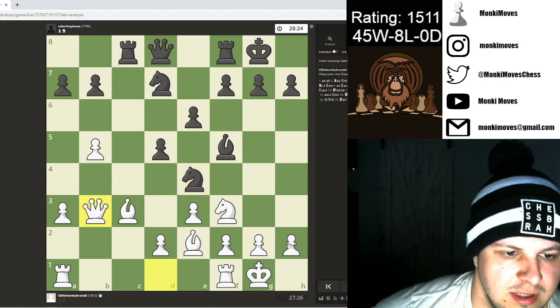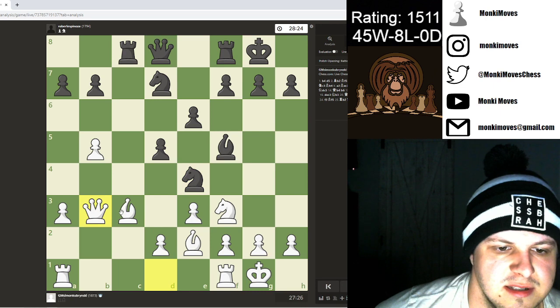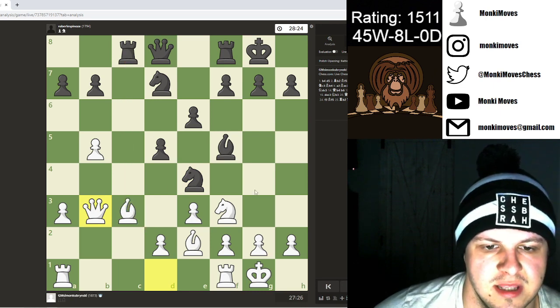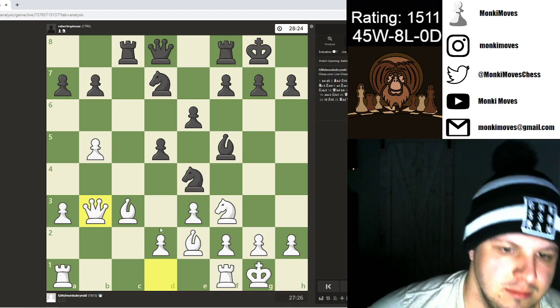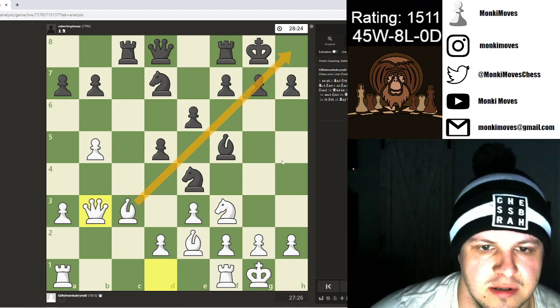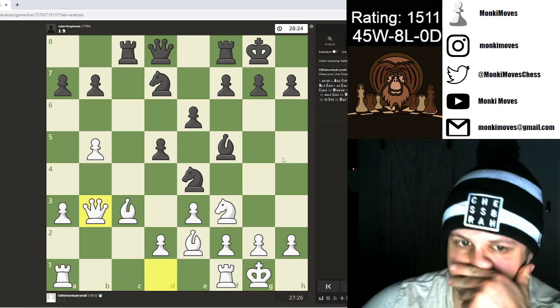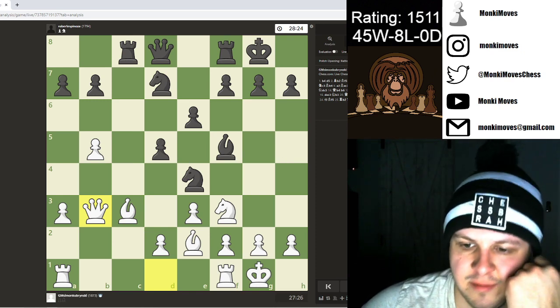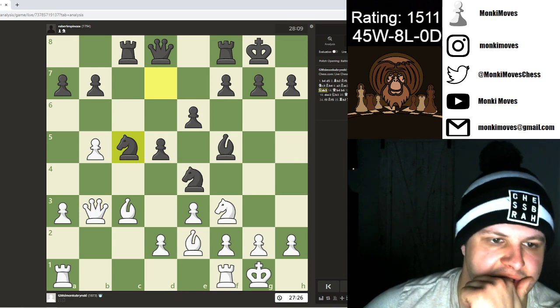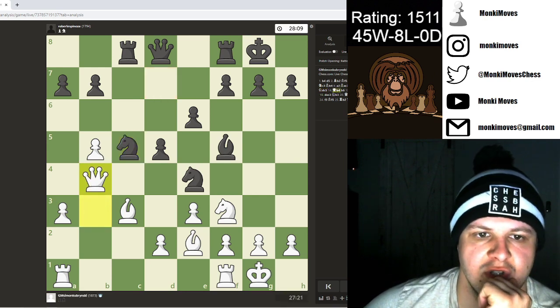I played queen b3 — the idea is I'm just protecting this by capturing and he's not able to take the pawn. However, I actually think I have a rather strong diagonal right here, so I don't think I should have traded that off. Not to mention I have the bishop there, but he didn't go for it anyway — he goes knight c5, so I just jump out of the way.